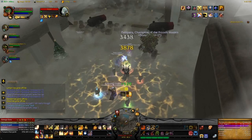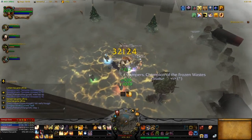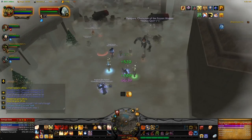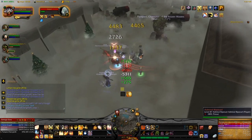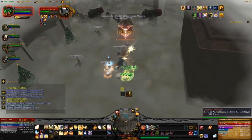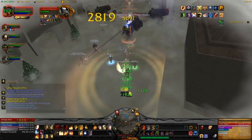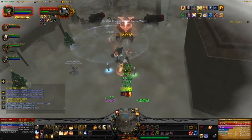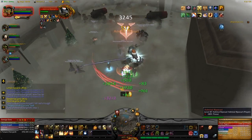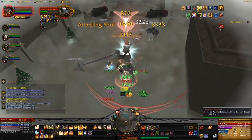Essentially, the fight just repeats between these two phases until the end. Admiral Ripsnarl will come back and attack the tank again — he doesn't need to be picked up, as he maintains threat on the tank and will come straight back. He will, however, restart his stacking debuff from scratch again, which gives you time to kill any adds that have grown big before returning to DPS the boss.